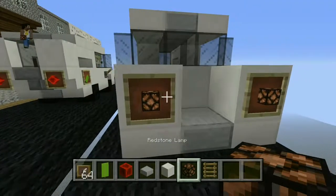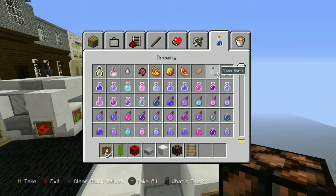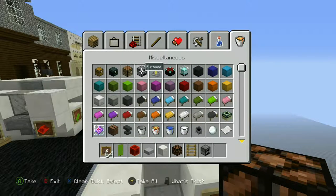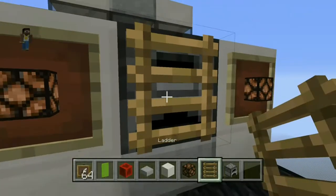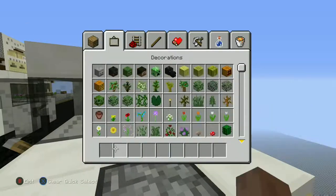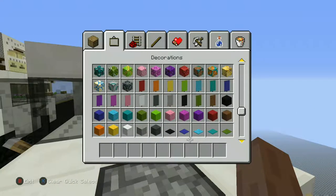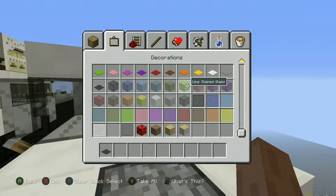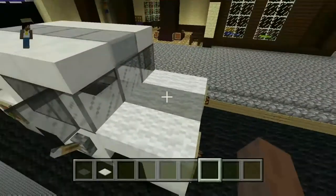These cars are electric, and when I build the petrol station it won't be petrol, but there will be some petrol cars in this world. Most electric cars actually have their charge port on the front or the side — I'm making mostly front-loading ones because not only are they easier to build, they're easier to charge.